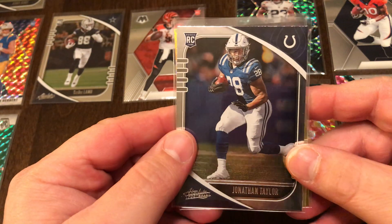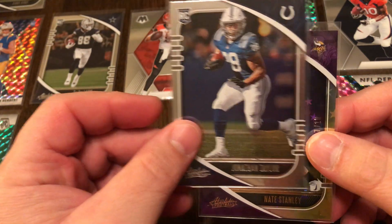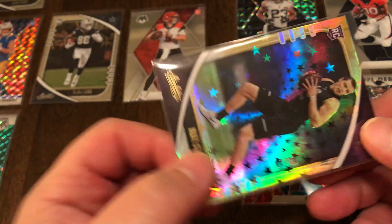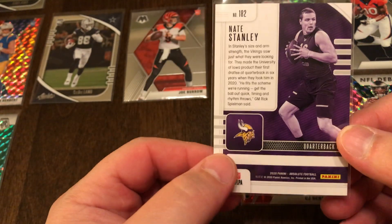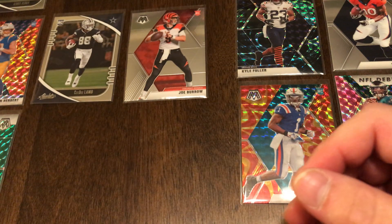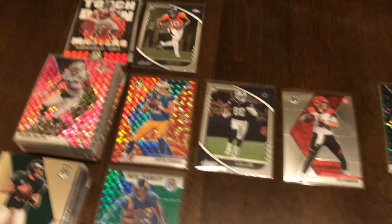You might think Jonathan Taylor — no big deal. And you might think Nate Stanley — no big deal. But you see that star there? You see that interesting card there? Look at that serial number — seven out of ten, out of a gravity pack. I'm not sure what that parallel is called, or if it's a retail exclusive. That Nate Stanley quarterback rookie out of ten out of a gravity pack. I also got a CeeDee Lamb and Jerry Jeudy.